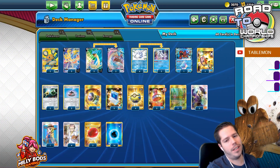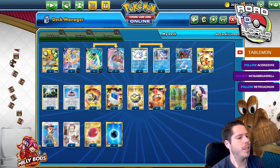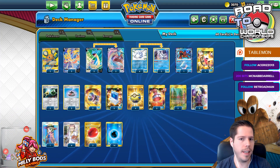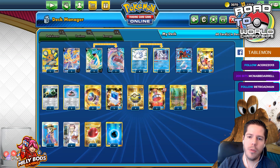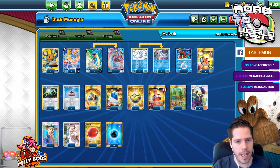Hello everyone and welcome back to a brand new day of Rotate Kid Worlds 2020. Thank you so much for joining me today. We are going to take a look at Robin Schulz's Lapras VMax stack with Frosmoth from the show match between Bright Birds and Limitless.